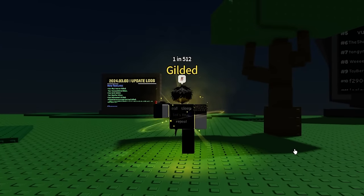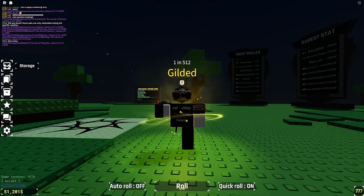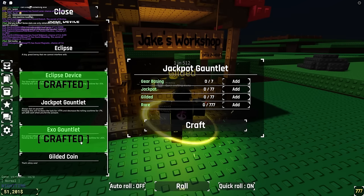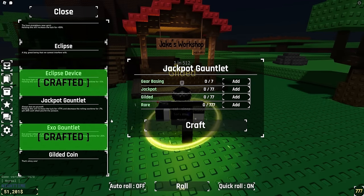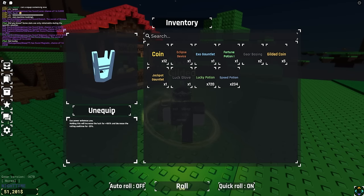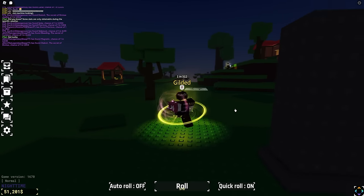I left it for like a minute or two to see what we got, and we only got one. My friend literally just started rolling and he's already gotten two. I don't really know if this is worth it, but we'll compare it with the exo gauntlet. I can't show the requirements for the exo gauntlet for some reason, but the requirement is a lot harder than jackpot. The jackpot is pretty much an entry level between eclipse and exo. The exo gauntlet increases your luck by 100 and decreases the rolling cooldown by 25%, so it's a lot quicker.